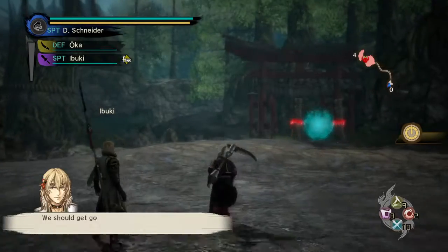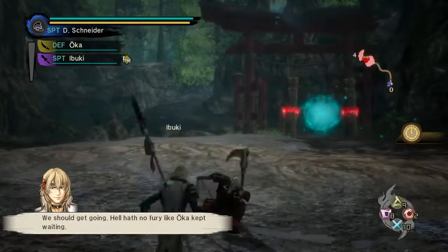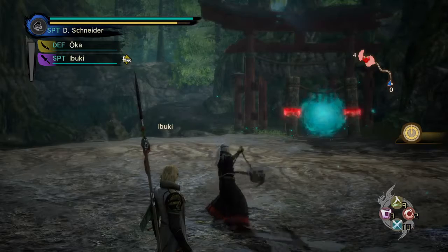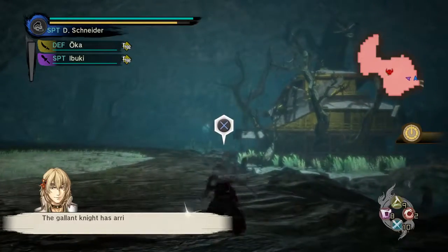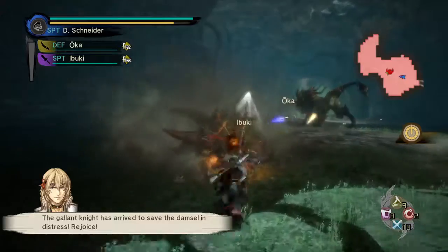Smoothed out NPC movement so it's less jerky. Improved AI pathing in the Grineer Asteroid tileset. Improved the responsiveness of loadouts in relays and Cetus. Thank the gods.